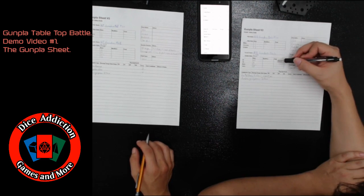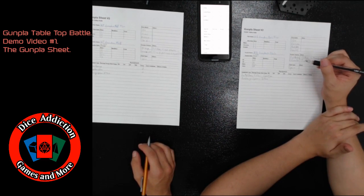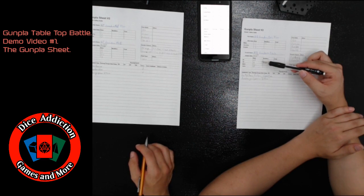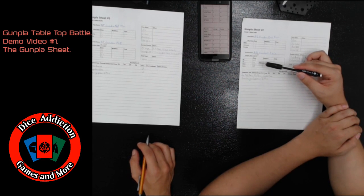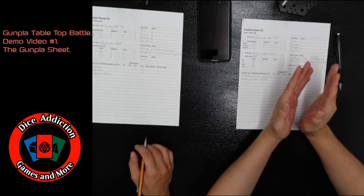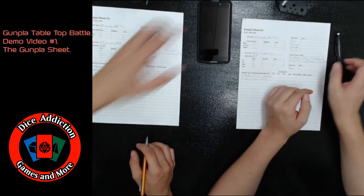Your HP is how much damage you can take before your Gunpla is destroyed and you lose the game. Once your HP hits zero, you're done — as with most games. Your damage reduction will reduce the amount of damage you take every time you're hit by the listed amount; however, every time you're hit, your DR will go down by one.